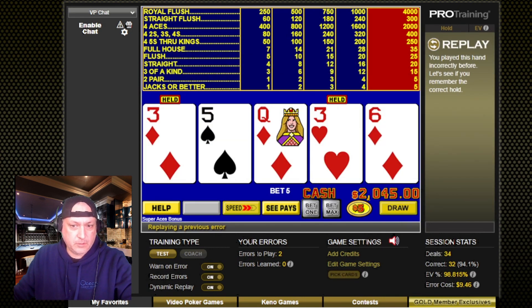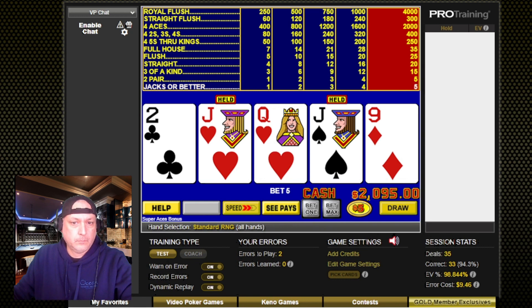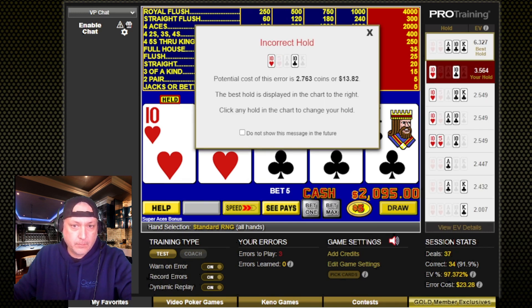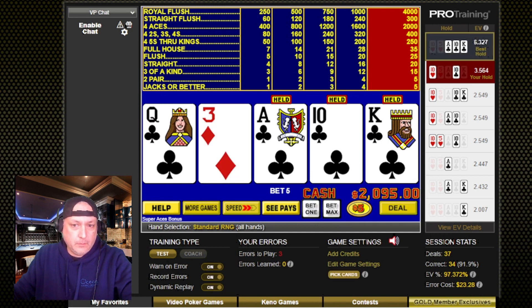Alright, let's not make that mistake again. So this is going to be weird — to see if this is one of these games where it wants you to hold three of the royal, or if it wants you to hold the two tens. I'm really not sure, to be honest with you. I'll just give it a try and see. If we do go for the tens — nope, and it wants the royal draw. Yeah, we almost had it too.